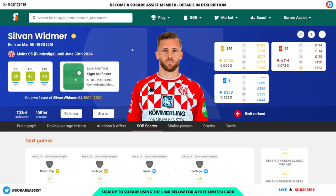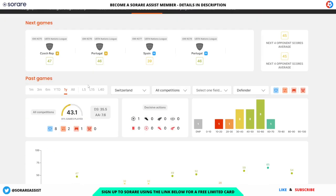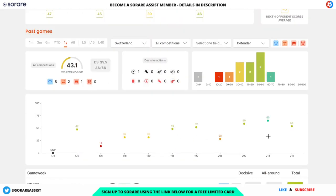Next up we've got Slavan Widmar of Mainz and Switzerland — £7.85 for his limited and £114 for his rare card. Fixture-wise for Switzerland, as we know they've got a very good game against Czech Republic, then it gets a little bit harder, but he's still probably a good option if you need a defender. He's got some decent scores for Switzerland as well, including a 65.